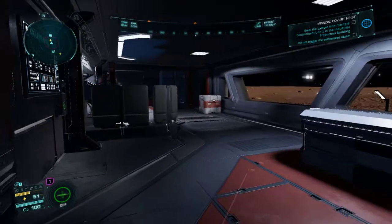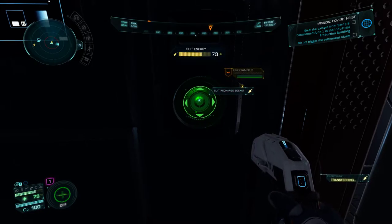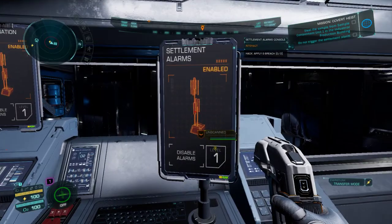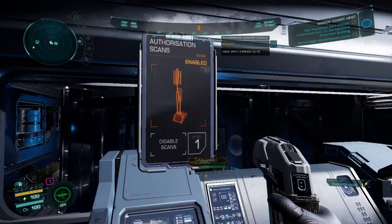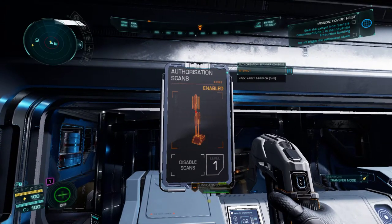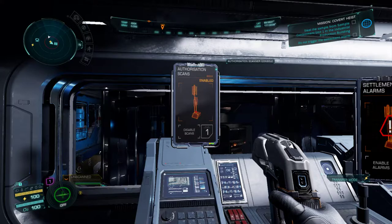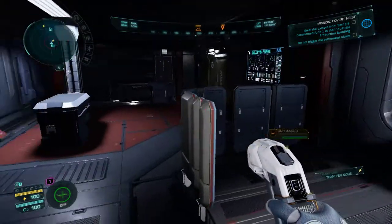I don't know how many people are in this building. Let's charge up. Wait a second — look at this, it's right here. Perfect. So let's disable this. If I turn this one off, then you won't need any authorization scans at all. But I believe you still need the level access to work the containment unit — containment unit 1 — that I need in order to steal what I'm here for.